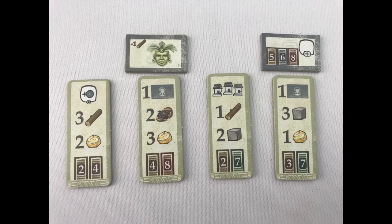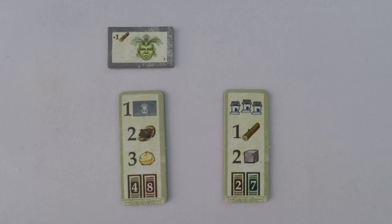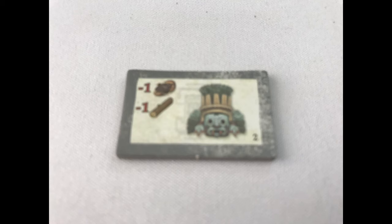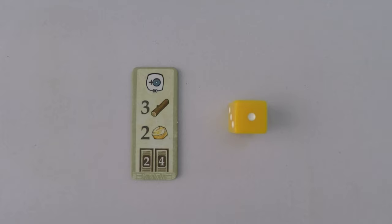Deal four starting tiles to each player. Draw a random blue discovery tile for each discovery symbol showing and pair it with that tile. Each player picks two starting tiles and returns the rest to the box. Players gain the benefits of these tiles which are shown on page 24 of the rulebook. Any discovery tiles gained can be kept by paying the costing resources in the top left corner of the tile. For example, the tile on the left costs one gold, the tile on the right has no cost.